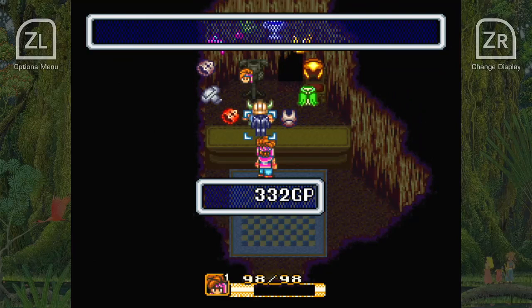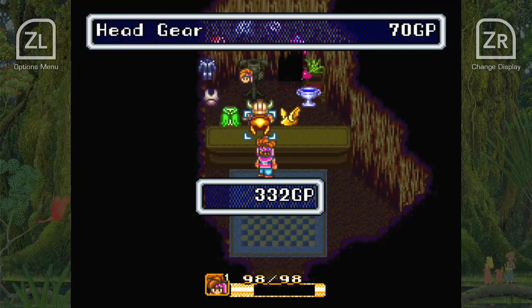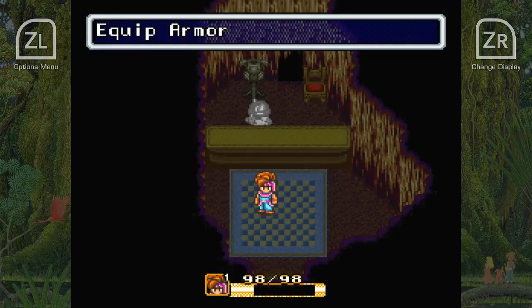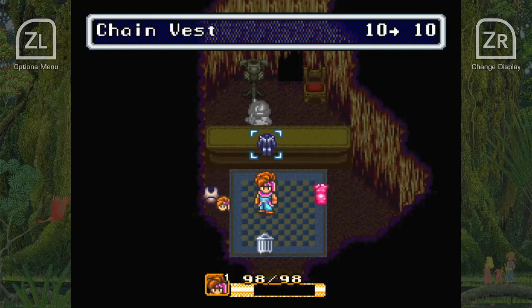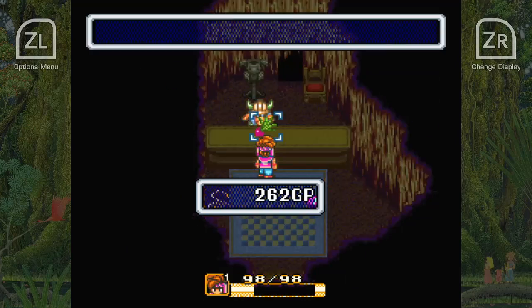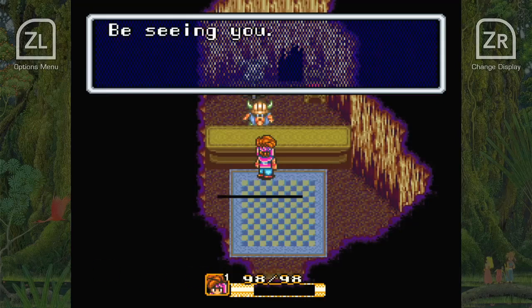I definitely want power blades eventually, but first I want the spike suit for Randy and a helmet — really good. We've got 262 gold, doing good. Let's equip our new gear: two to seven, very nice. I probably could have waited for the spike suit, but that three points of defense goes a long way — longer than you think. I want to keep the elbow pad and sell the chain vest. I'm also going to sell my headband since Randy has something better now.